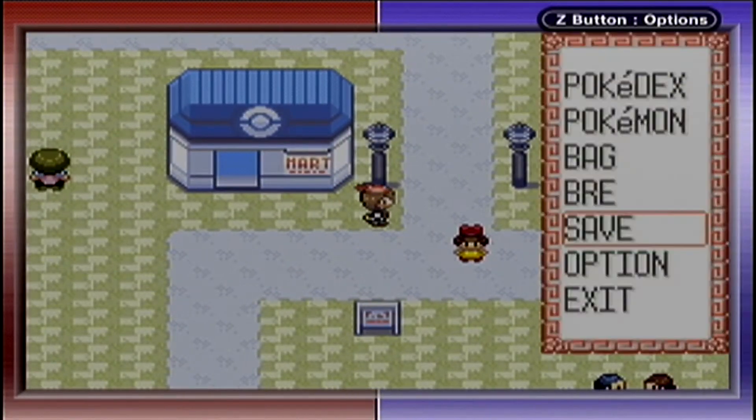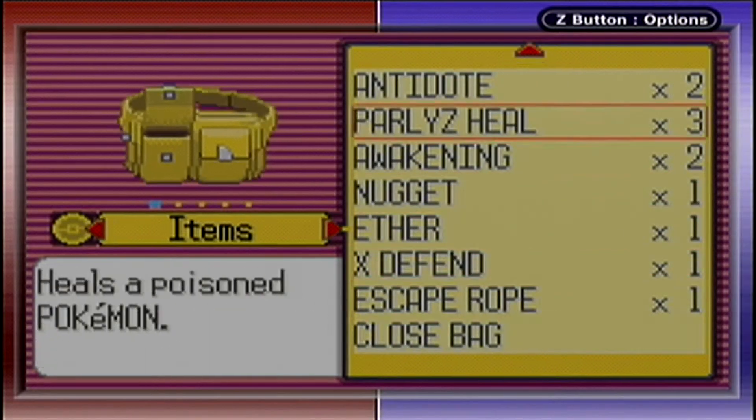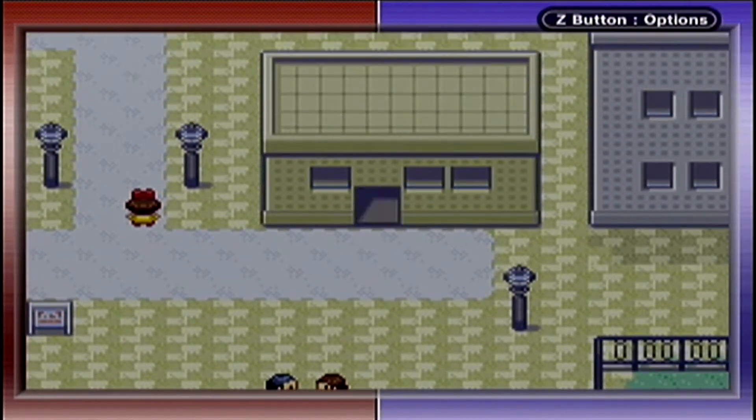I just went into the Poke Mart, bought some items, bought a few potions, and I got to buy an Escape Rope as well, because I think I might need that soon. I'm not sure if I get one right away, but I figured I'd just buy one just in case. There is one area I do want to go to before we go to the gym.